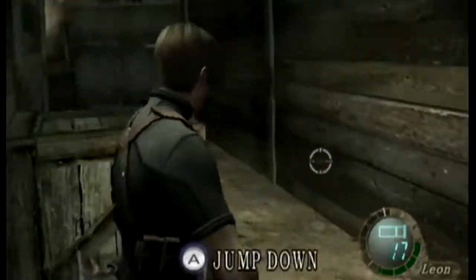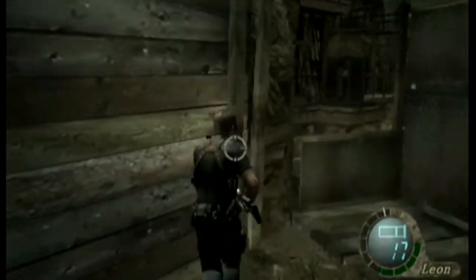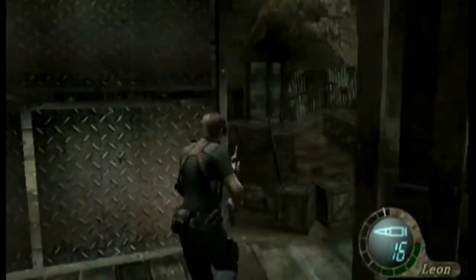There are times where you do a melee kick and it's nowhere near the guy's face and they go flying off screen. One of my personal favourites - you do a melee attack on an enemy and you hit thin air because they stagger backwards.